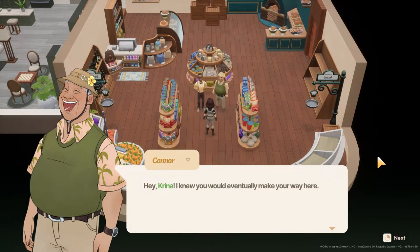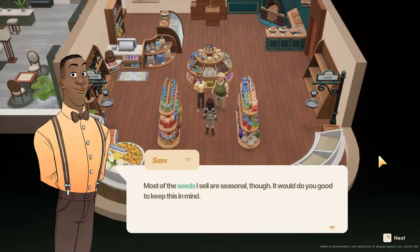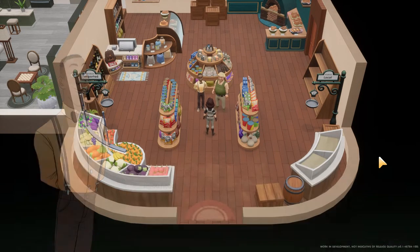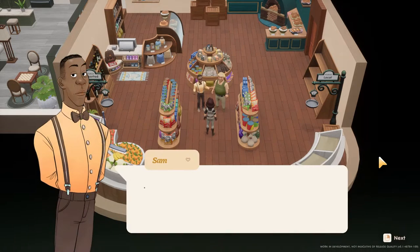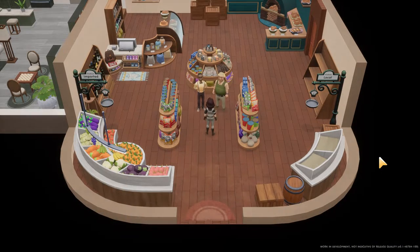Hey Karina, I knew you would eventually make your way here. I wanted to personally introduce you to the owner of this store — this is Sam. He's been running this establishment for a while now. Hello Karina, it's a pleasure to meet you. Welcome to the general store. You'll find most of your farming needs here. Most of the seeds I sell are seasonal — it would do you good to keep this in mind. If you need help just holler, I'll be at the cash register. Well, Karina, your moving in was quite unexpected — a lot of people are curious to see who the new farmer is. Why don't you go ahead and introduce yourself to folks in town? Well, I tried but Lily didn't seem interested.